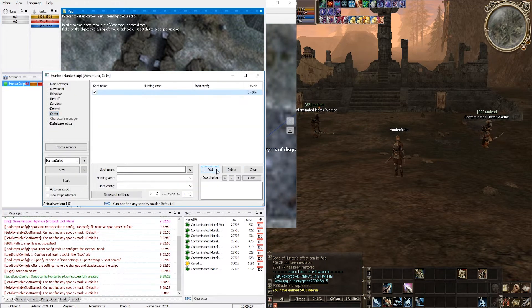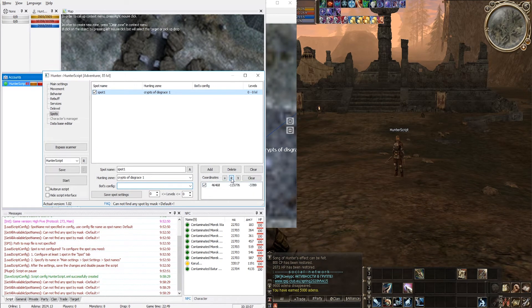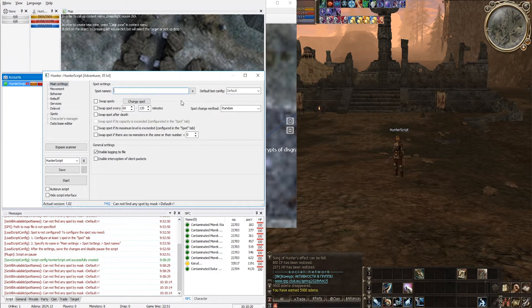Return to the plugin and click the Add button. A spot will appear in the table but it is not configured yet. Select it, give it a name, and select the farm zone. Leave the bot config field empty — if you leave this field empty, the bot config will be loaded according to the script settings in the main settings. Now set the point inside the spot where the bot will run to: check that we are standing inside our farm zone, select the spot, press the plus button, and then the P button to set this point to our current coordinates. The spot is configured — don't forget to save. Go to the main settings and specify the names of the spots as well as the bot config that will be loaded. Save the script config.